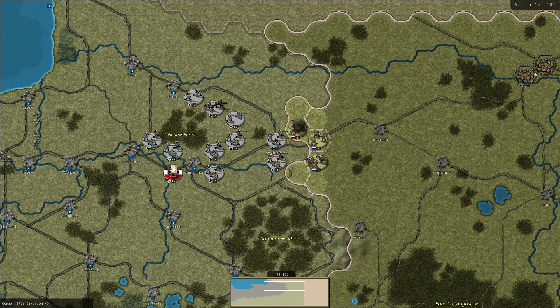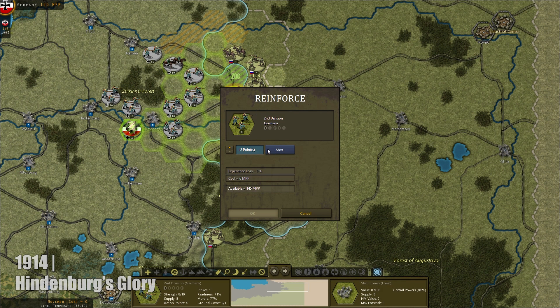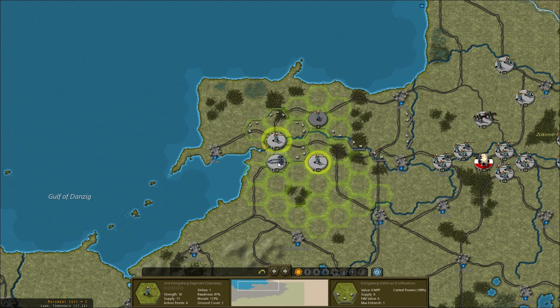Next, we move to East Prussia, where von Hindenburg faces an unenviable situation. He must confront the Russian First Army advancing from the east and Samsonov's Second Army advancing from the south. Victory in East Prussia is crucial to the whole German war plan.